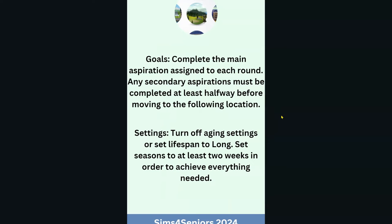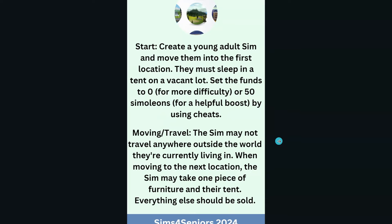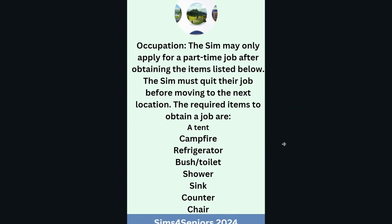We have to complete the main aspiration assigned to each round. Turn off aging or set lifespan to long. Create a young adult Sim and move them into the first location. They may not travel anywhere outside the world they're currently living in. Before getting a job, they have to have a tent, campfire, refrigerator, brush, and toilet.